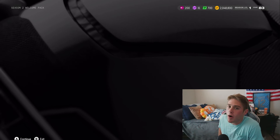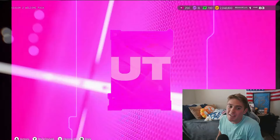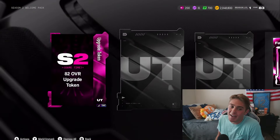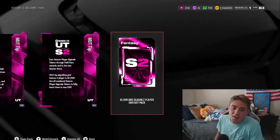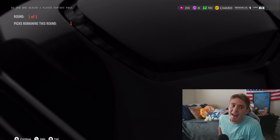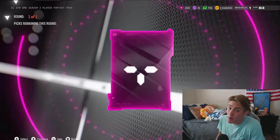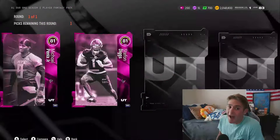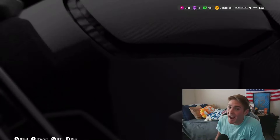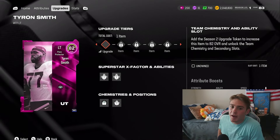Now we move on to the Season 2 welcome pack — the other pack you get when you log on. The game time promo gives you an 82 overall upgrade token as well as some welcome items, plus your first pick from the 81 overall BND Season 2 fantasy pack. I told you guys what player I'm picking first and that is Tyron Smith.